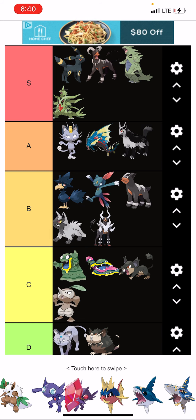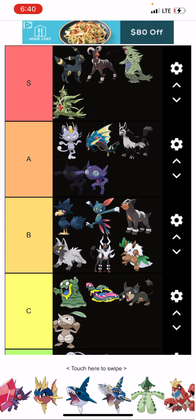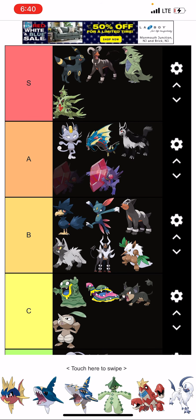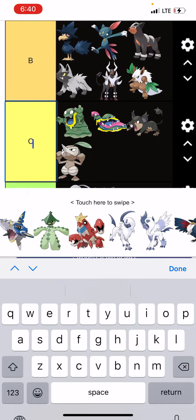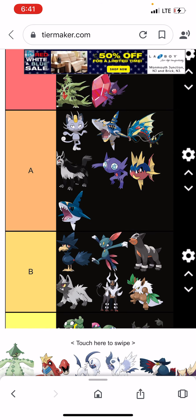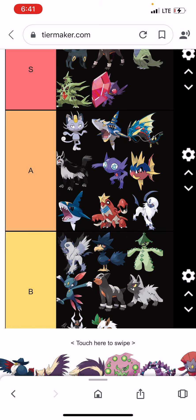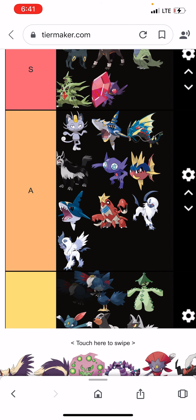Nuzleaf is eh, Shiftry is cool. Sableye is a cute little gremlin, as mentioned in my Ghost video. This one actually includes Megas — Mega Sableye is cool, it's great. Carvanha and Sharpedo are cool, Mega Sharpedo is pretty cool. Cacturne — I like Cacturne. Crawdaunt is cool, Absol and Mega Absol are cool. Honchkrow is cool.